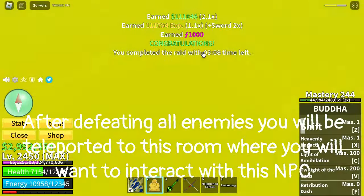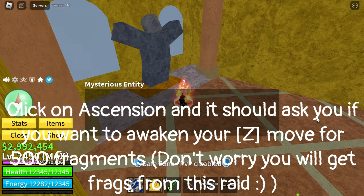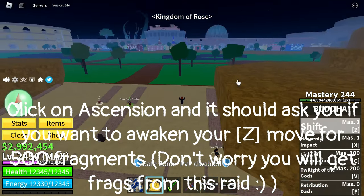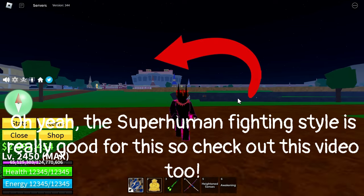After defeating all enemies you will be teleported to this room where you will want to interact with this NPC. Click on Ascension and it should ask you if you want to awaken your Z move for 500 fragments — don't worry, you will get fragments from this raid. Also, the Superhuman fighting style is really good for this, so check out that video too.